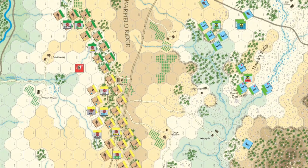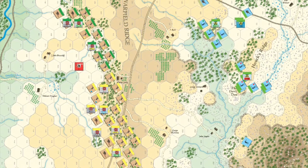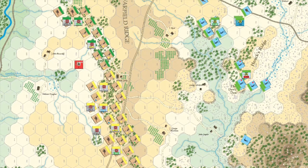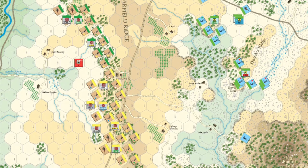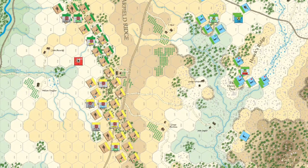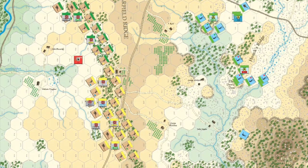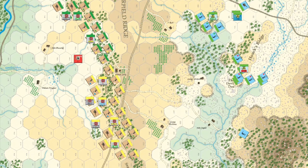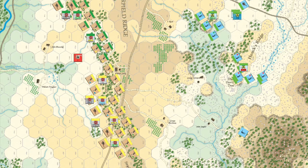Hood's men are stretched out over about a 1,250-yard front each. Their objective, Little Round Top, lies just off to the right of this image below — roughly 2,000 yards directly in front, or east of them — and it is at present completely undefended. However, to get there they'll need to cross some of the most difficult terrain in this area: woods, rocky areas, and rough rocky woodlands, which will slow down and disorder Hood's brigades as they try to advance.